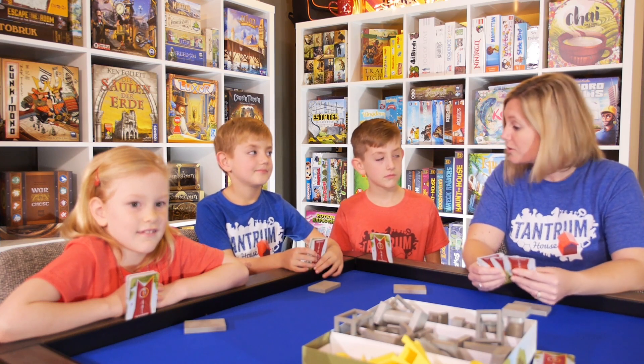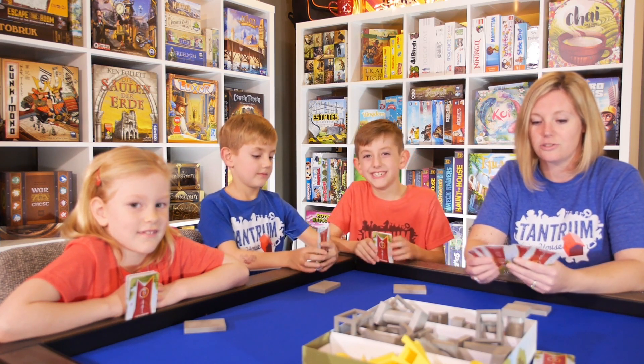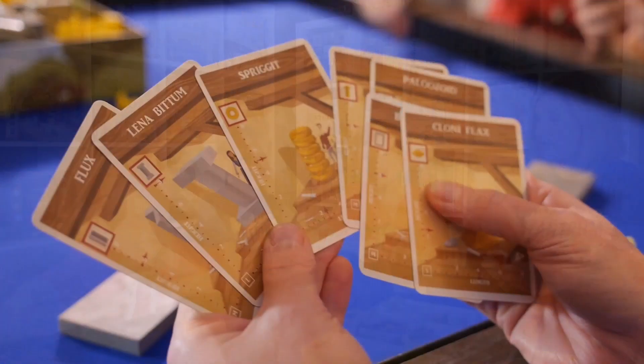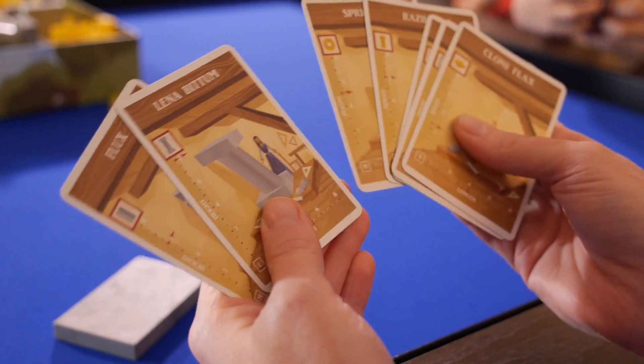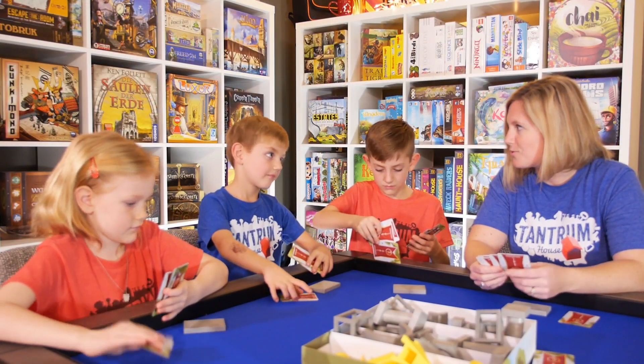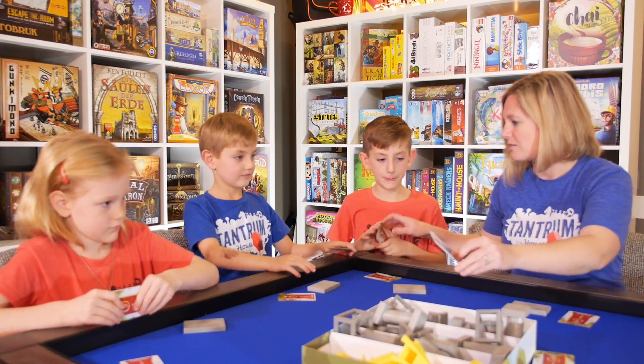So to draft, we're going to choose a card that has a foundational piece to it. Everybody's going to choose a card — pick up your cards, we'll pick one. Once everyone has one chosen, we're going to pass the cards.